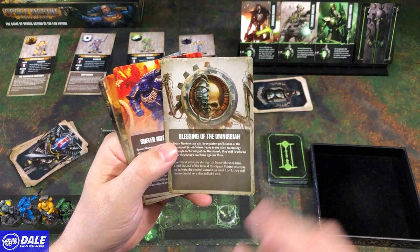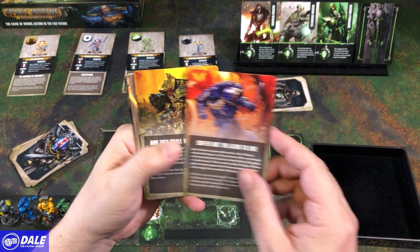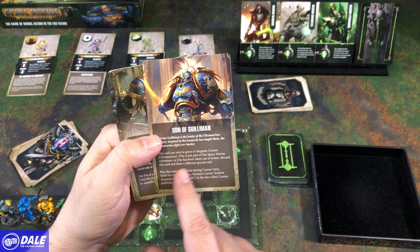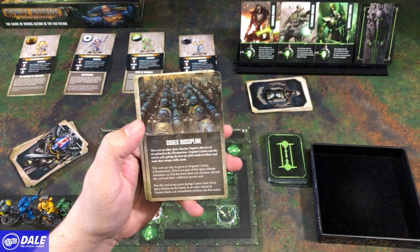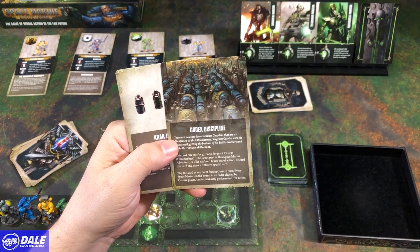Suffer Not the Alien to Live: until the end of the round, this Space Marine attacks the Necron and if it fails, gets to re-roll the dice. And They Shall Know No Fear: Space Marine can immediately perform 2 free actions. This one is for Sergeant Cassius — play this card at any point during his turn; until the end of the turn, increase his actions to 5 and add one to the dice when he performs an attack. Armor of Contempt: can't be wounded for the rest of a round. Codex Cassius: play at any point during his turn — every Space Marine on the board, in any order chosen by Cassius, can immediately perform 1 free action.